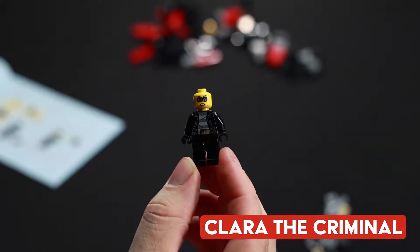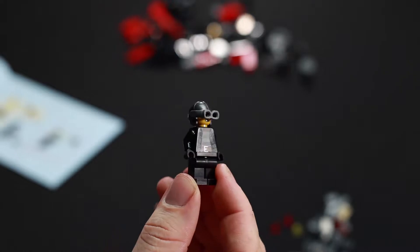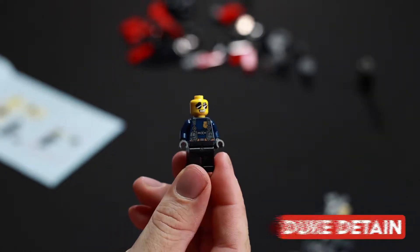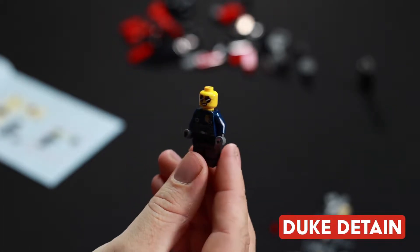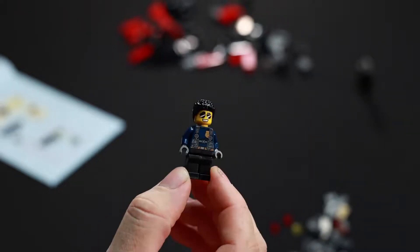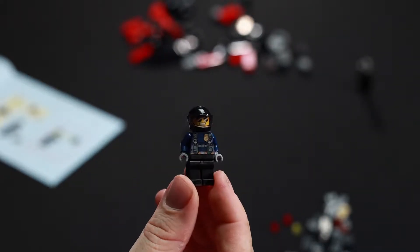This is Clara, the criminal, code CTY1256. And here she is with her accessories, which include this hat and goggles. This is Duke Detain, code CTY1257. And as you can see, he comes with two faces. He also comes with two accessories, which include this hairpiece and this helmet.